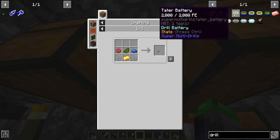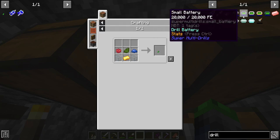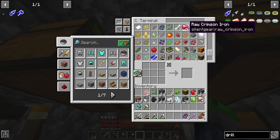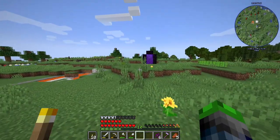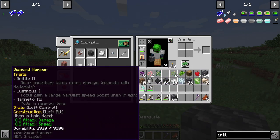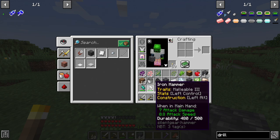The thing I'm worried most about is, because this is a super multi-drill, it looks like it requires a battery. And we do not have a battery. But we do have rock crimson ore, so instead of that, I think we're going to hold off on doing that for a couple of episodes. We do have the AoE hammers, which by the way have durability.